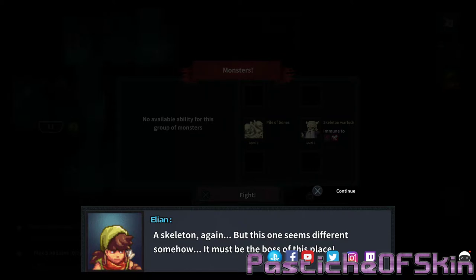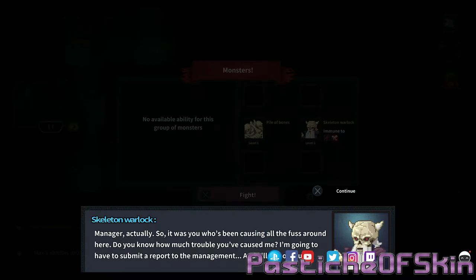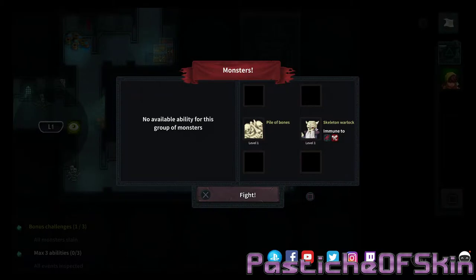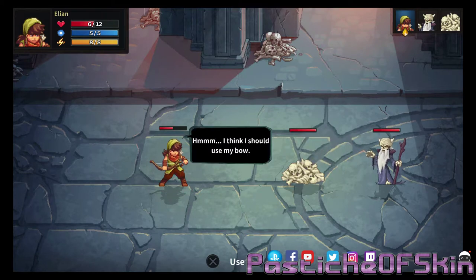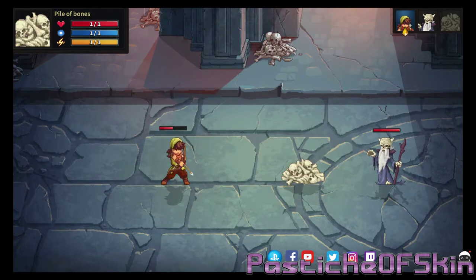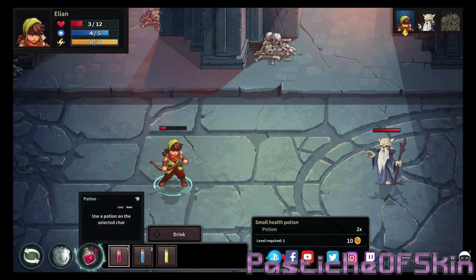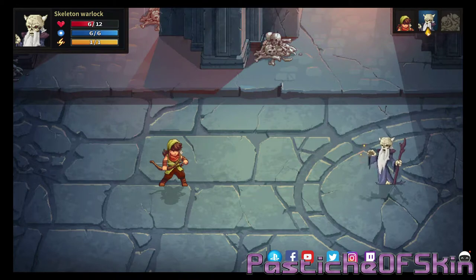A skeleton again, but this one seems different somehow — it must be the boss of this place. "Manager, actually. It was you who's been causing all the fuss around here. Do you know how much trouble you've caused me? I'm going to have to submit a report to management — and kill you, of course." No ability available. I'm going to get my ass beat because I've only got half health. I think I should use my bow. I don't feel well, I better take a potion.